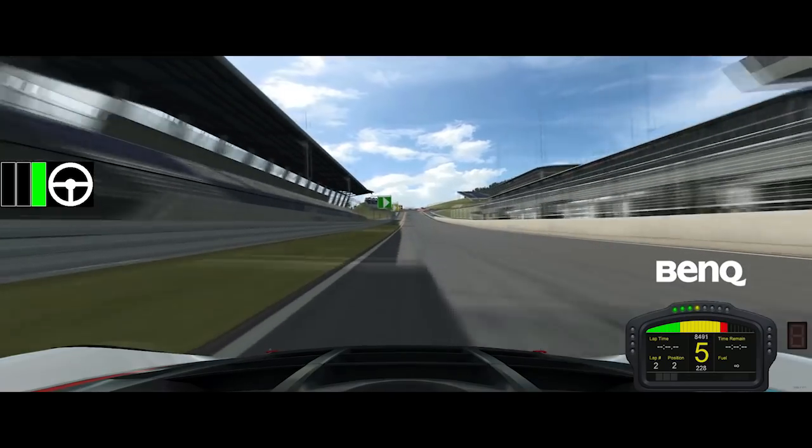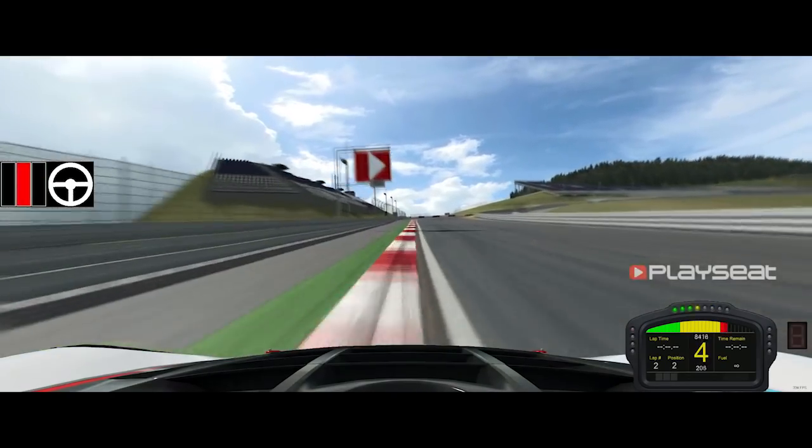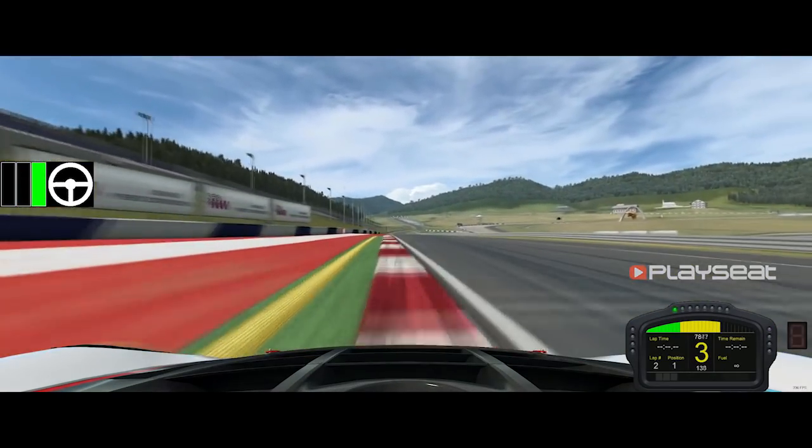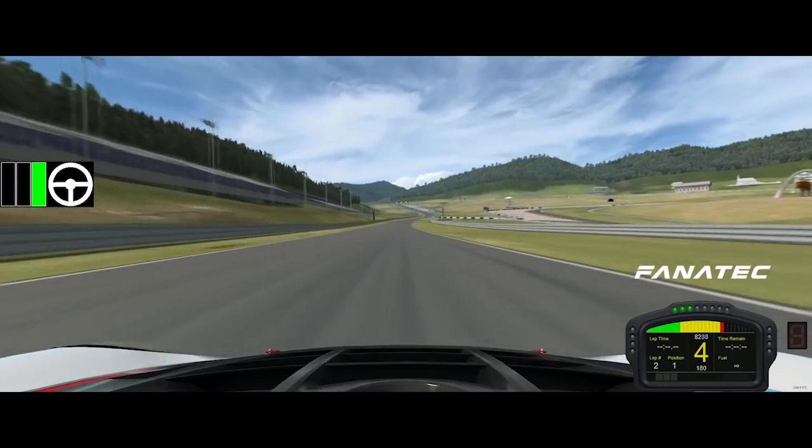Braking for turn 1 here at 239km/h down to 3rd gear. Take as much kerb on the left as you dare on the entry, and as you can see, nice straight-lining off the exit pretty much.